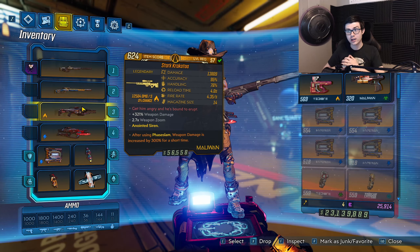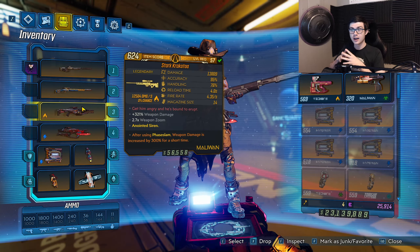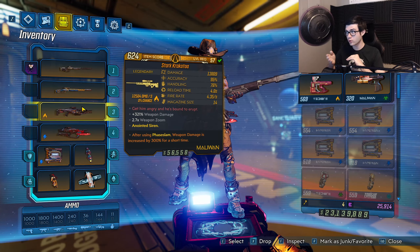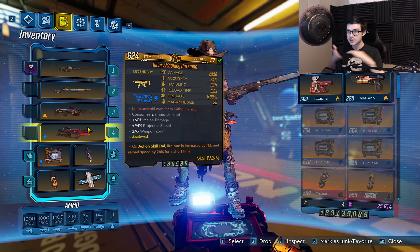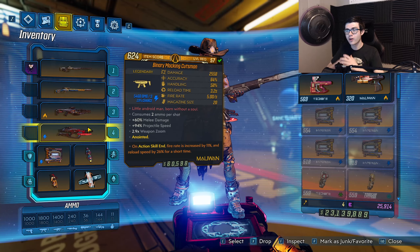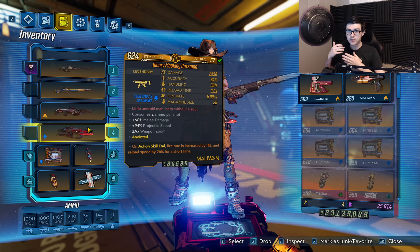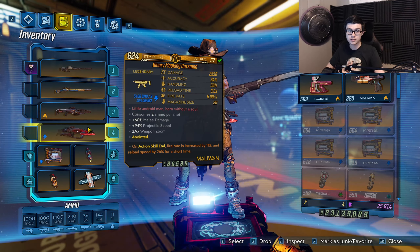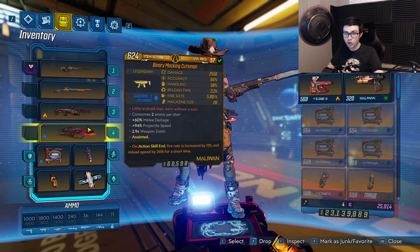Next I have a Krakatoa with the Fade Away Slam anoint — this is simply to kill Graveward in seconds. This is your farming weapon specifically for Graveward and it is insanely good. I also have a Cutsman with the ASC anoint where my fire rate is increased by 11% and I get 26% more reload speed. This is very good for Wotan — taking out the shields — or even the Valkyrie Squad. It's the only reason I'm using it: to quickly take out shields and then let my sniper do all the damage.